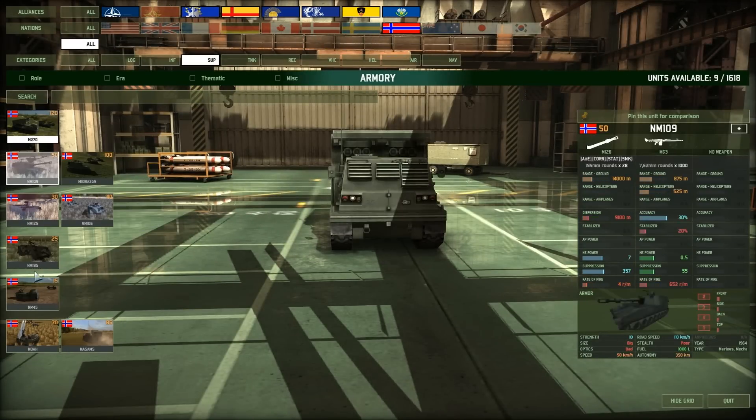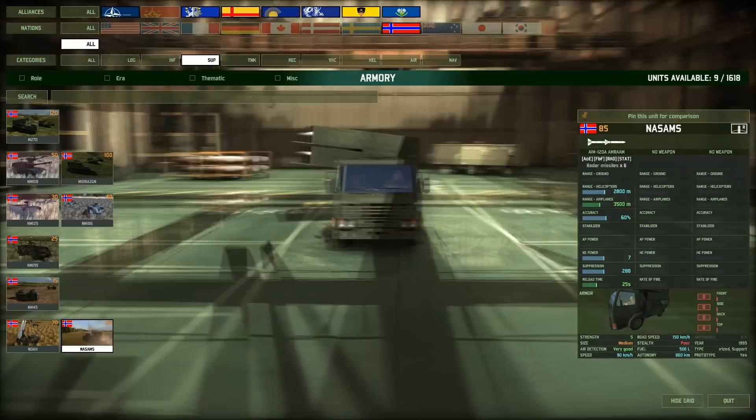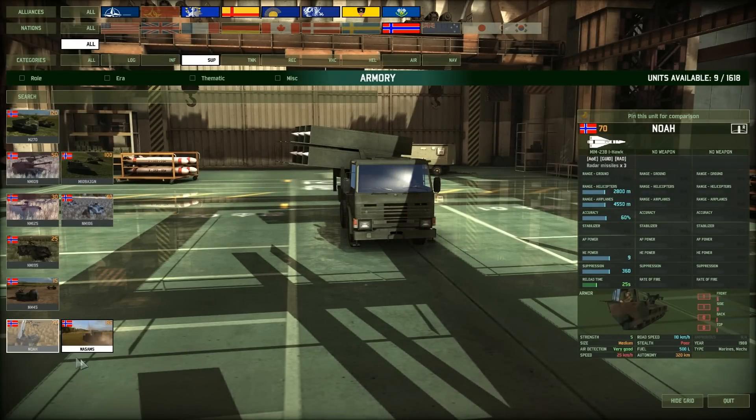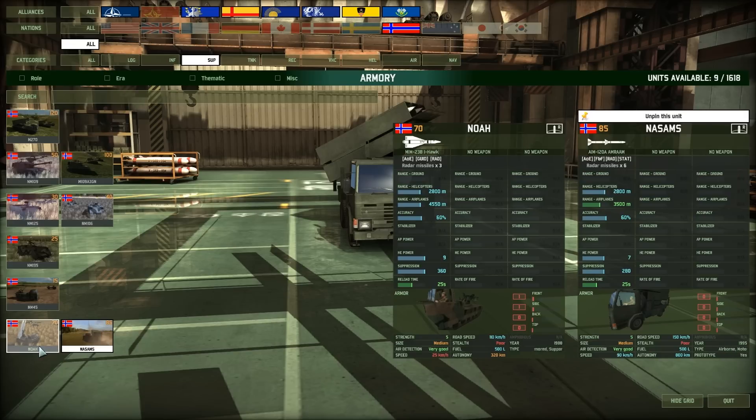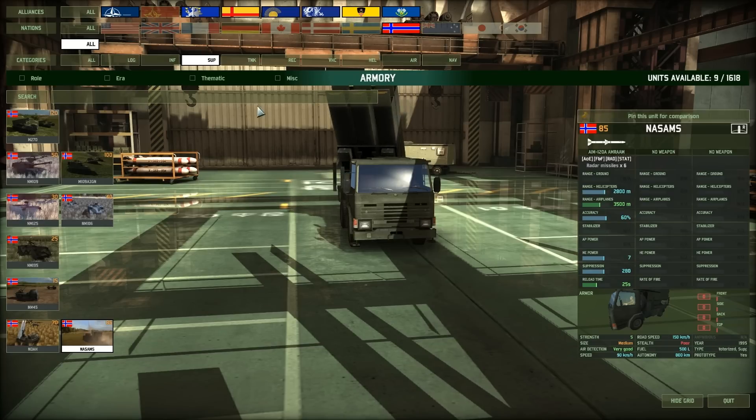For Norway there's the NASAM, which is 85 points to buy, and the NOAH which is 70 points. They've got the same helicopter range. The airplane range on the NASAM is shorter than the NOAH. But realistically you're basically paying for 6 missiles instead of 3, plus a little bit more speed to get to a location. High explosive power and suppression are lower on the new one, so it's essentially paying for 3 extra missiles, which can be good in a tactical situation.